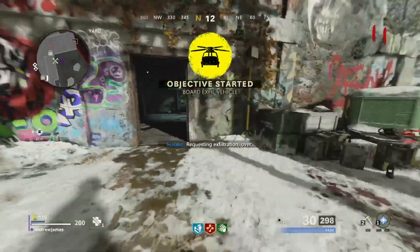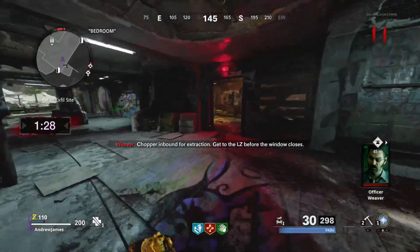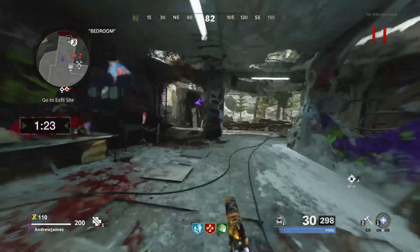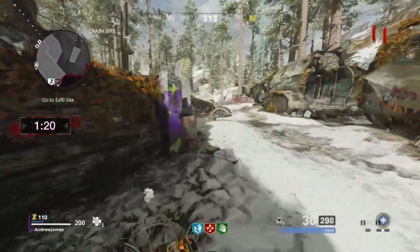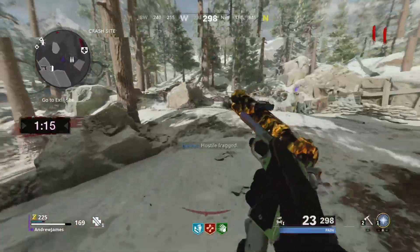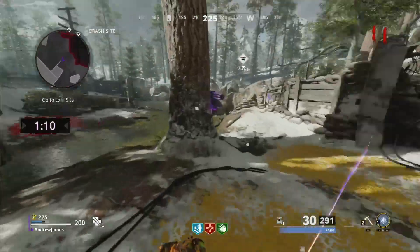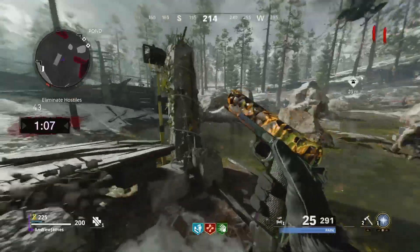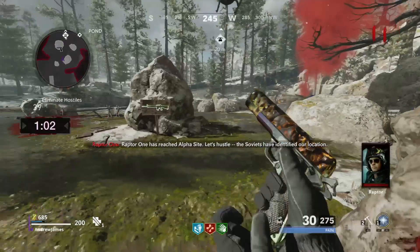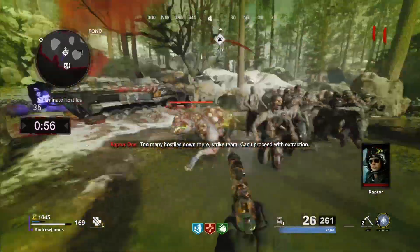Requesting exfiltration — chopper inbound for extraction, get to the LZ before the window closes. Crap, Raptor has reached out to something. Let's hustle. The Soviets have identified our location. Too many hostiles down there, strike chief. Can't proceed with exfil.